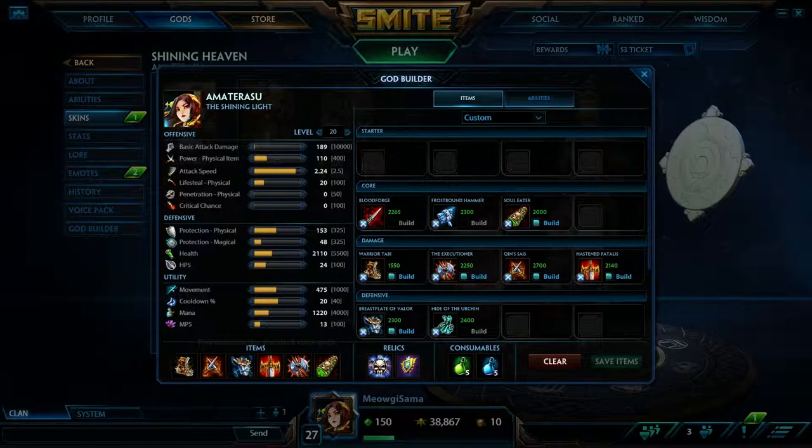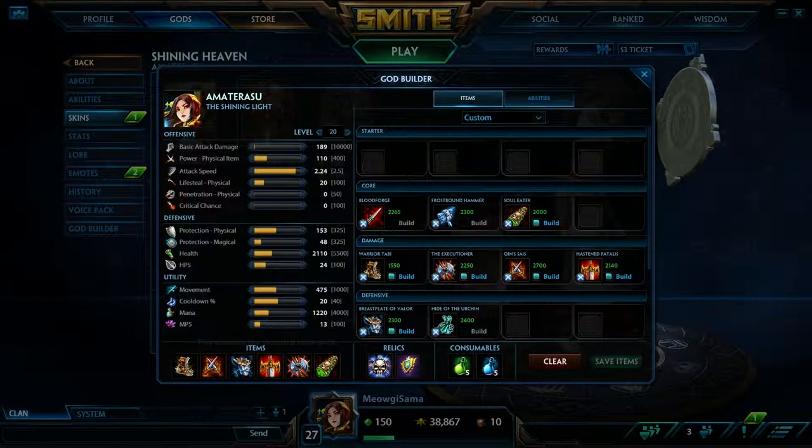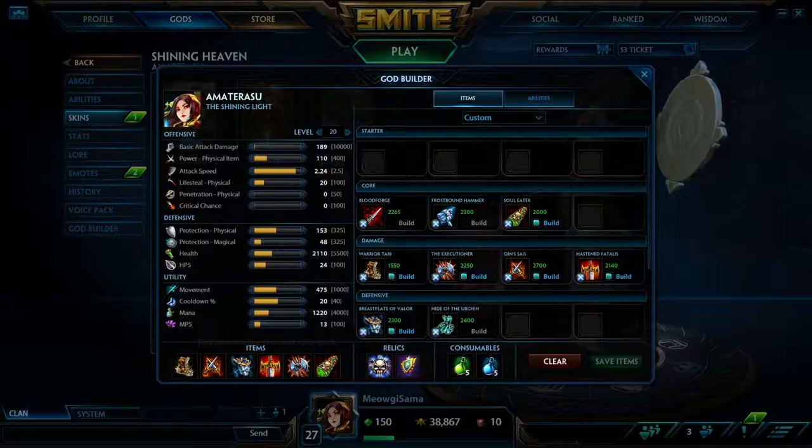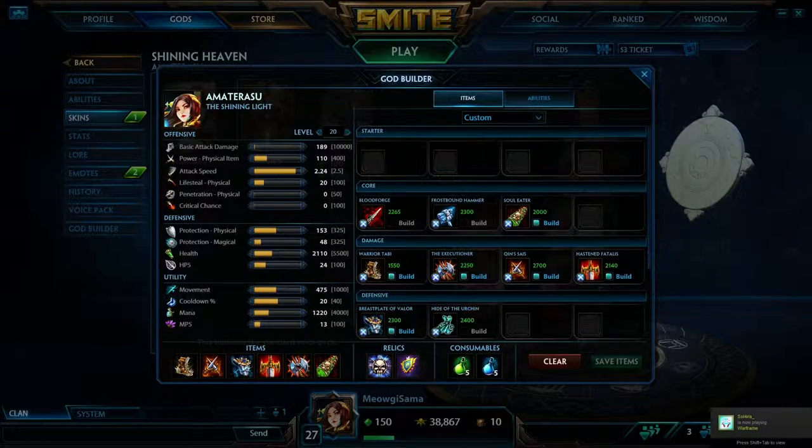Where I boost up her attack speed super high. She does a lot of damage per hit because of her 1 — her damage aura gives her like an extra 30 to 50 attack power or something. It gives her more power so you don't have to rely so much on power items, so you can give yourself an attack speed item instead.